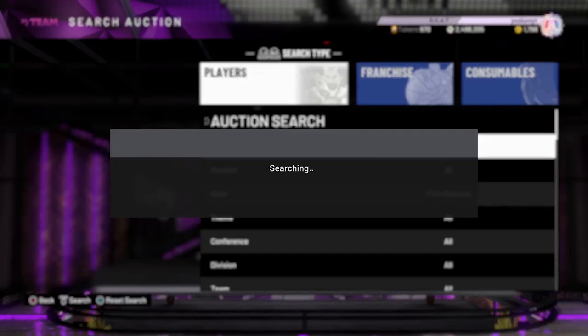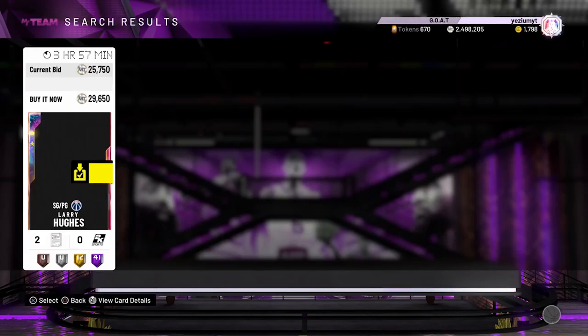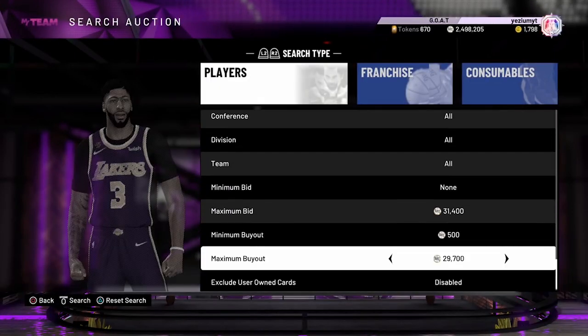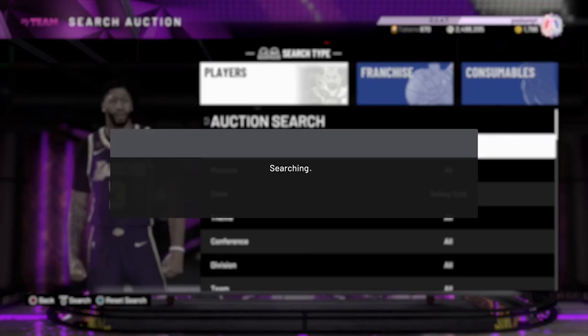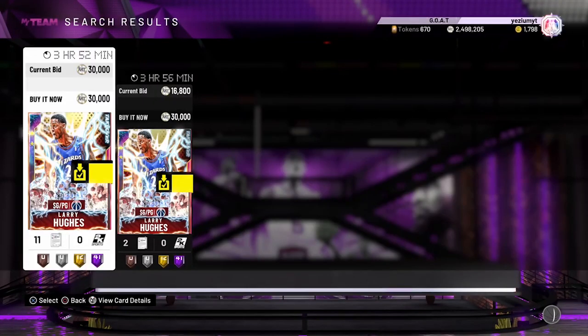The next filter I recommend is regular Opal. There are a lot of opals in those packs that people do not want to pull. You get on this filter and you never know what you can get. Have a Larry Hughes card sitting there and be ready to swipe right so you know what you're buying. Larry Hughes is sitting at 30K - he was going for 100K when he first dropped as an Opal. This is why I tell you guys to invest in cards.